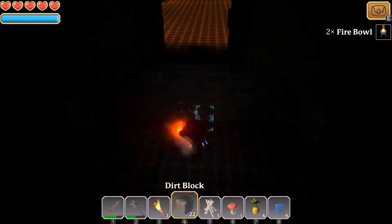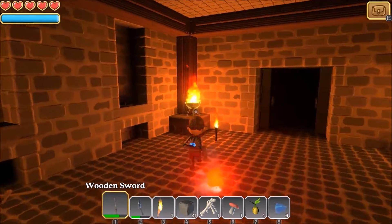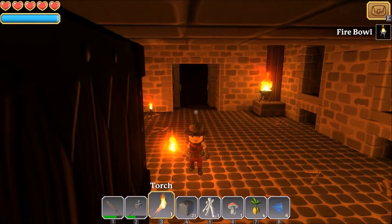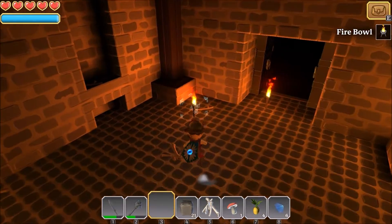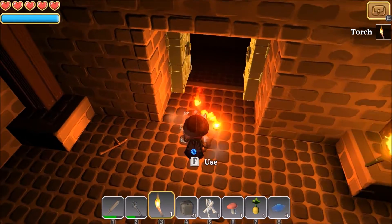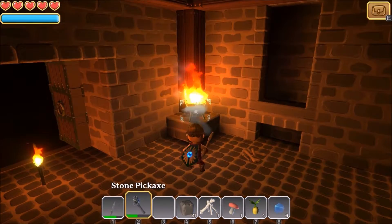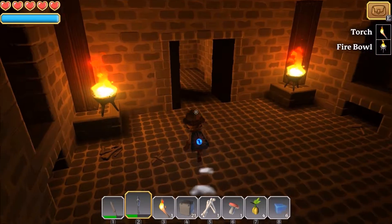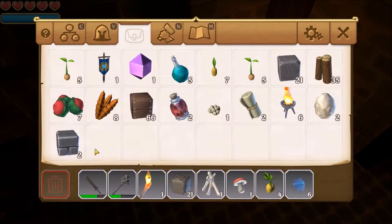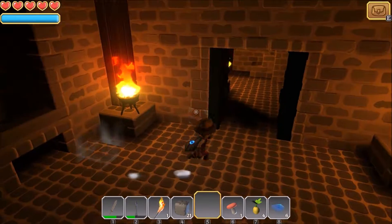This is refined wood — I'm just taking all of this stuff because I really like how they look. Let me place a dirt block here to get out. You can place torches on the floors or on the walls. I think this one is bugged — we cannot access it. This is another bug in this game, but it is early access. These are stone bricks — they look cool.